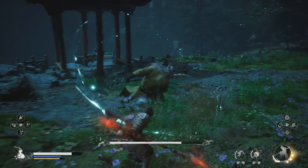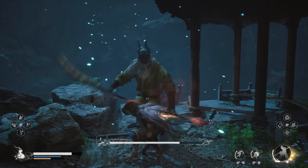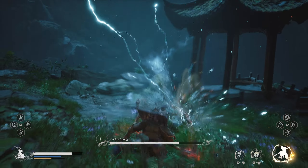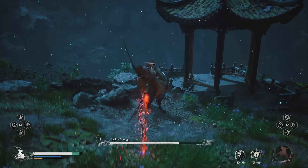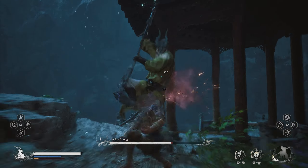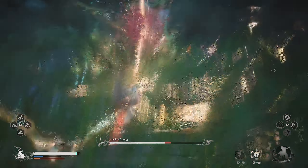Yellow Loong, the bane of Web Hollow. Many players consider him to be in the top 5 hardest spots and top 3 reasons for the increase in sales of Xbox controllers. The hardest spot of course would be Erlang Shen. Scorpion King occupies number 2, and the number 3 spot is shared between either Yellow Loong or Yin Tiger.